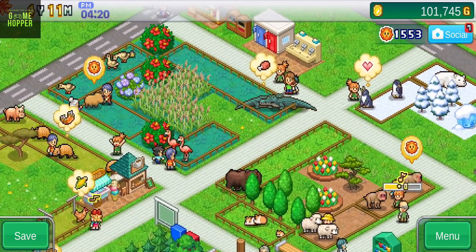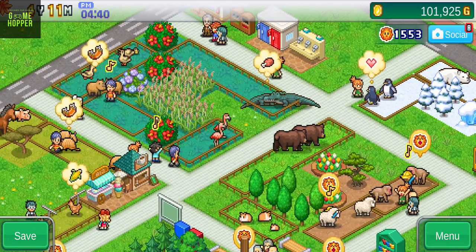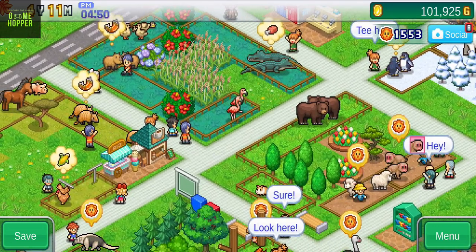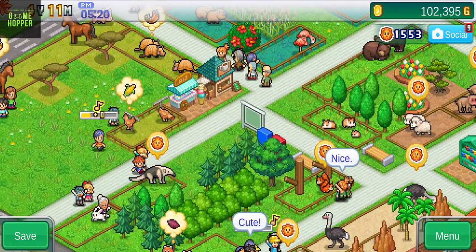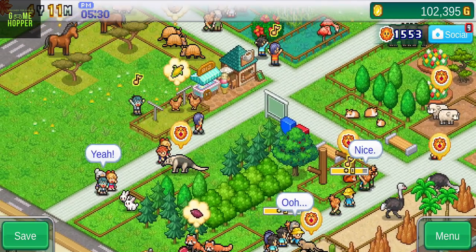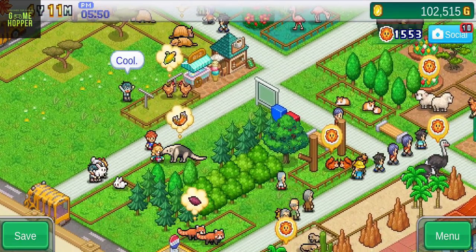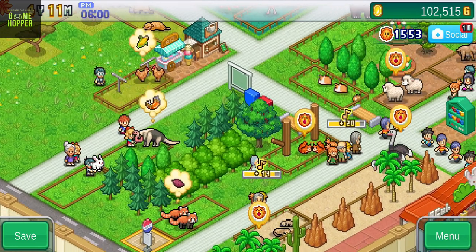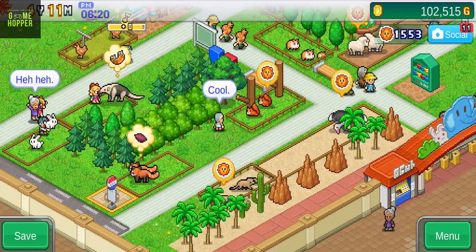One of the things I really like about Zoo Park Story is the variety of animals that you can add to your zoo. There are a wide range of different animals to choose from, and each one has its own unique personality. Another thing I like is the freedom that you have to decorate your zoo. You can place buildings, plants, and decorations wherever you want, and you can even create your own custom exhibits.